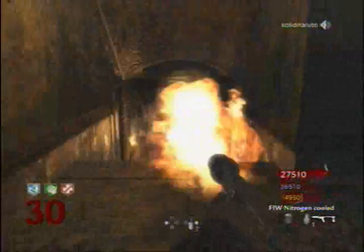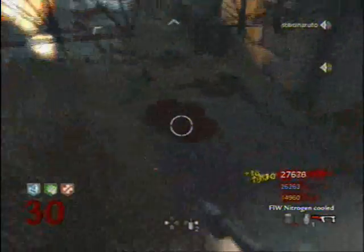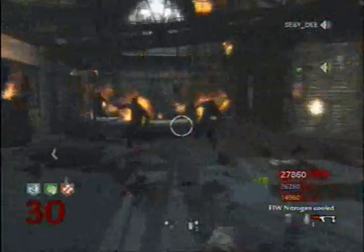Alright, then there's Endgame. So when the score limit is reached, all players spawn in together and shoot a bunch of zombies until they all die, and then both teams get a triple match bonus for that game.